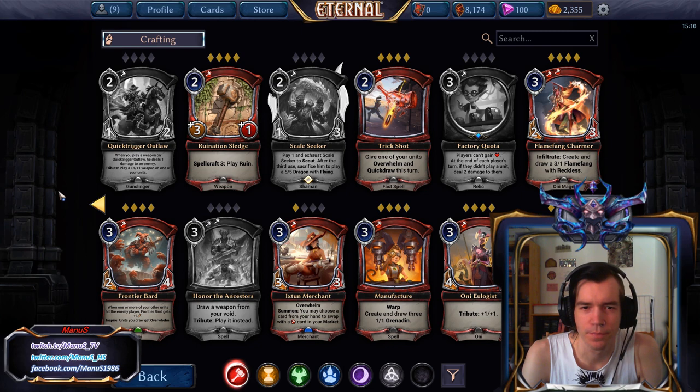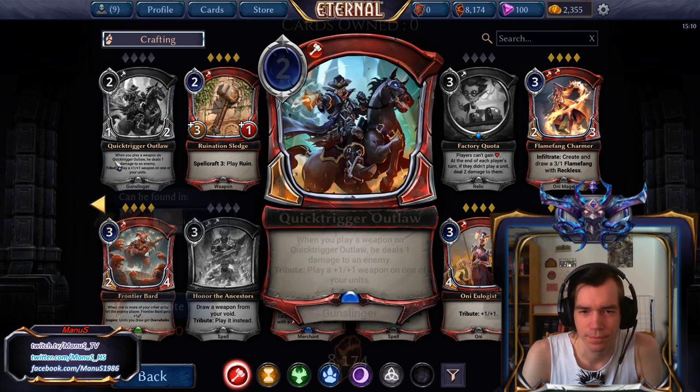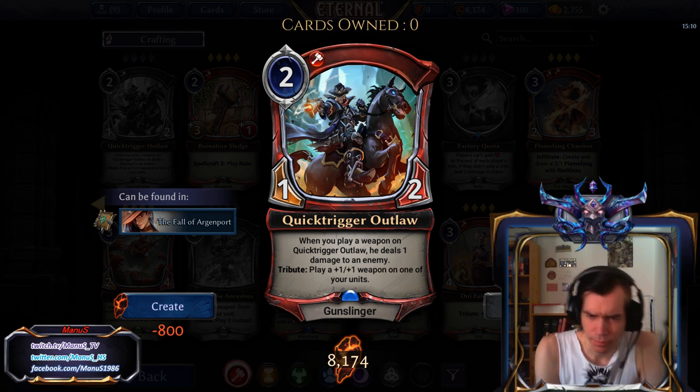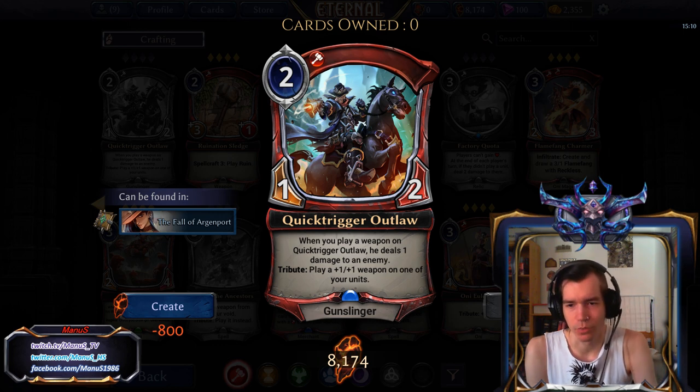Alright, welcome back to part 2, let's continue. First we have Quick Trigger Outlaw, another Gunslinger, 2 drop. When you play a weapon on Quick Trigger Outlaw, he deals 1 damage to an enemy.